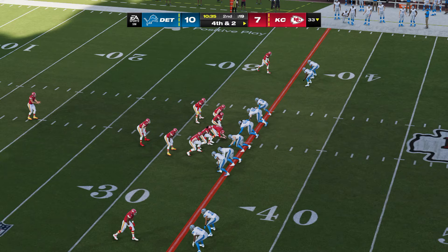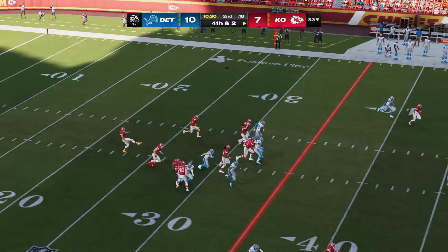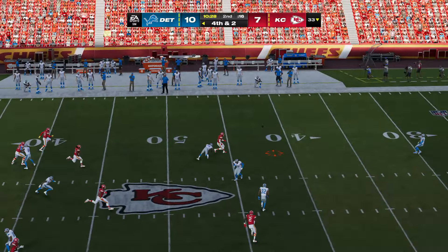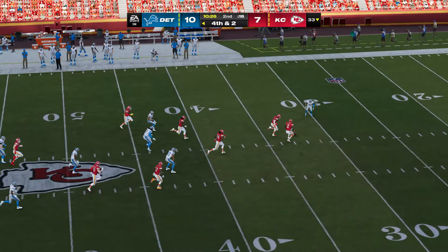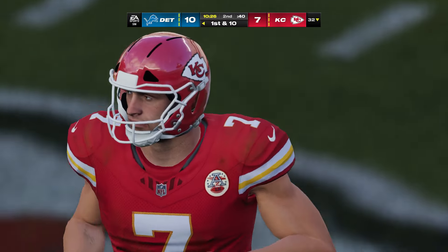Here's the Chiefs punter now. Back deep is Kalief Raymond — and a low liner. I think he mishit it. This will be downed by a member of the kicking team just outside of the 30-yard line.